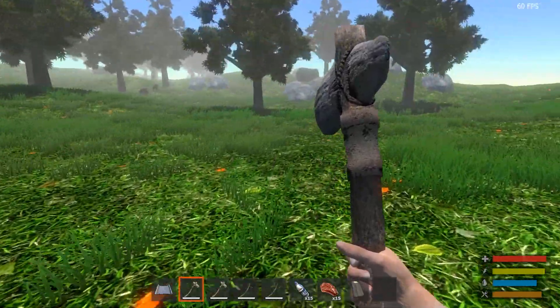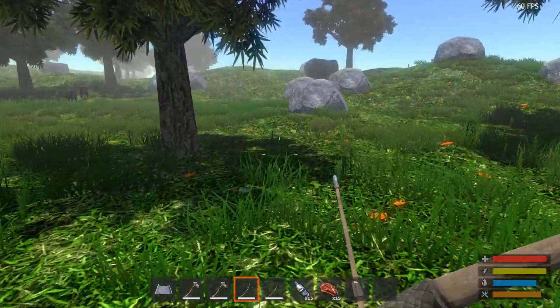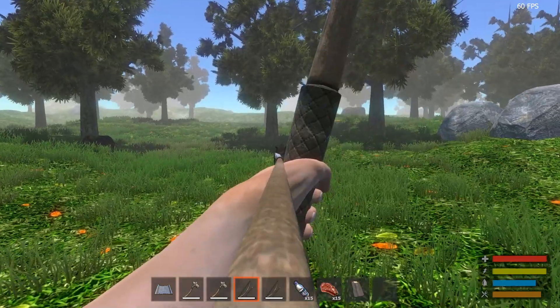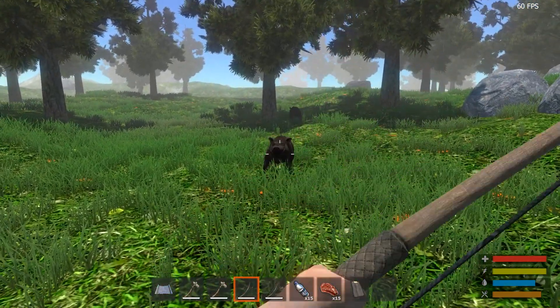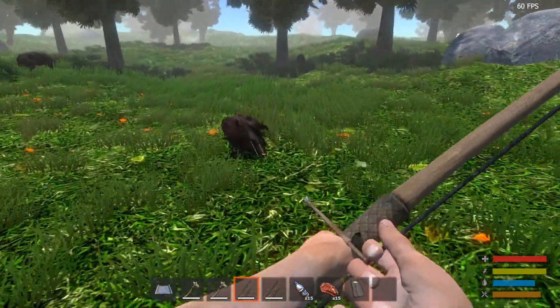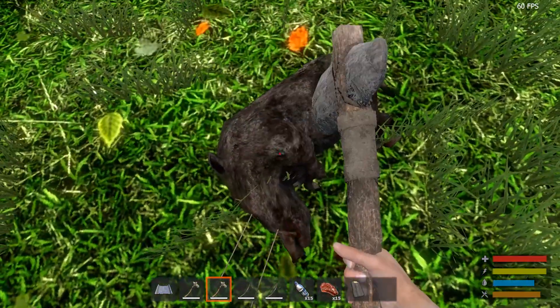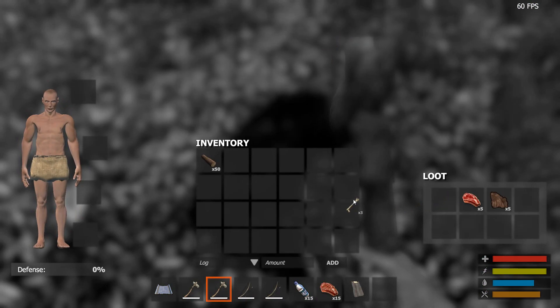Let's see if we can kill one of these boars. I've got 50 wood, so I can make something immediately. Now would they attack me? Better not attack me. Oh, now they might attack me. Got him! Shot him in the eye! Freaking brutal! Can we harvest them? Oh, open — bone. Okay, we got bone.